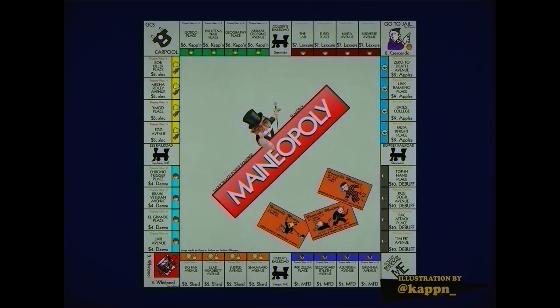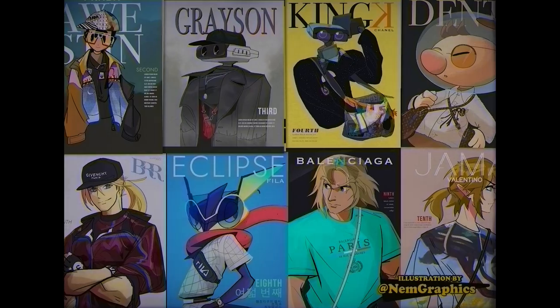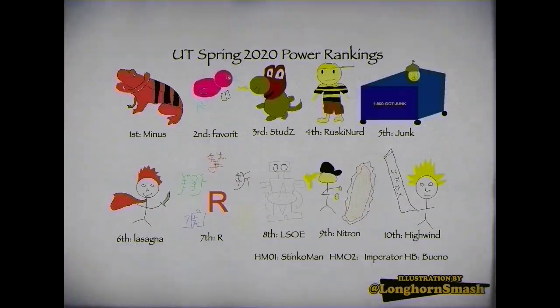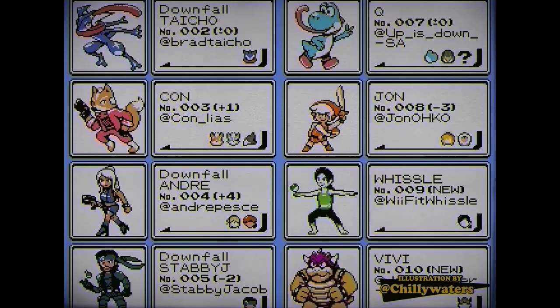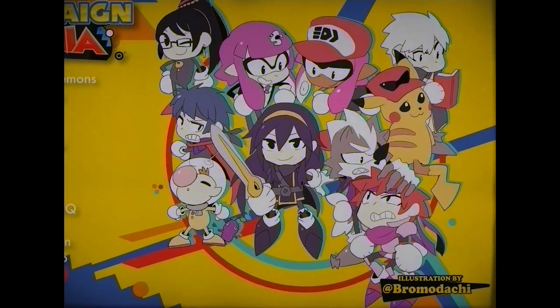The first step to making the best Smash PR image ever is to choose a theme for your illustration. There have been high-quality graphics made to look like all sorts of things, from fashion magazines, to supermarket catalogues, to whatever this is. But I personally recommend sticking to the subject of video games. These will strike a chord with your intended audience more than anything else, with the possible exceptions of Jojo's Bizarre Adventure and Oreos.